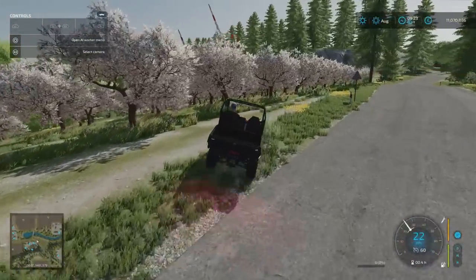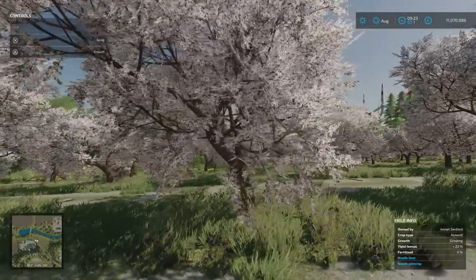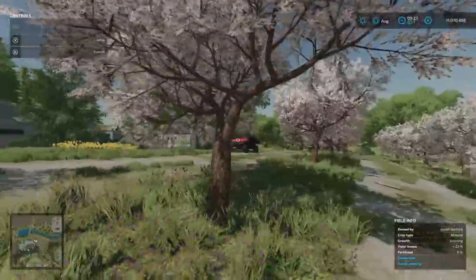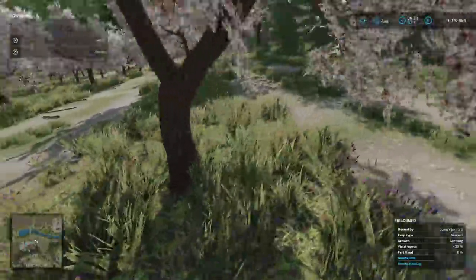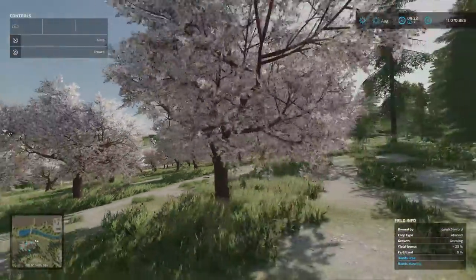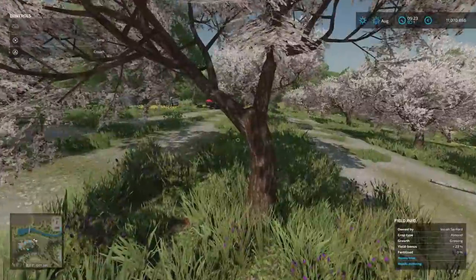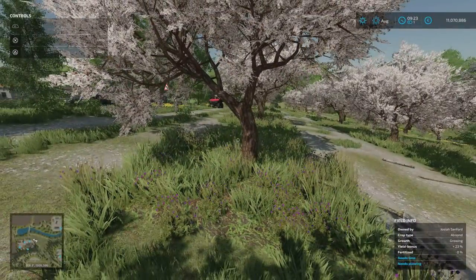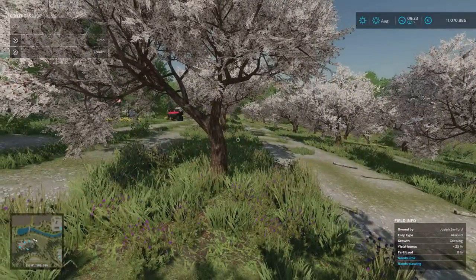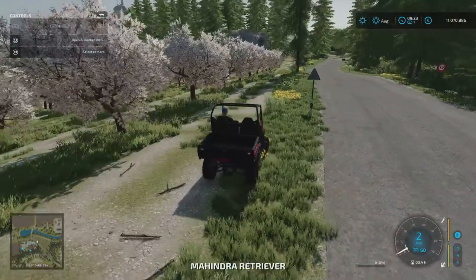Back past the animal dealer, on our left-hand side we have a grove of almond trees which are growing — needs lime, needs plough. These work like the vines: you put fertilizer on, do your liming, cultivate and plough around the bases. These ones will require the almond shaker — like with the olive mod, you put the shaker around it, turn it on and your almonds fall into it. There's an almond grove just here — that's what the almond trees look like.